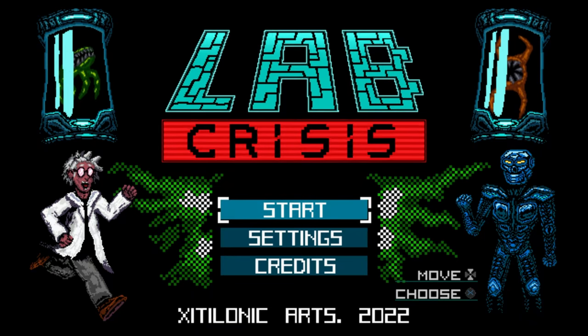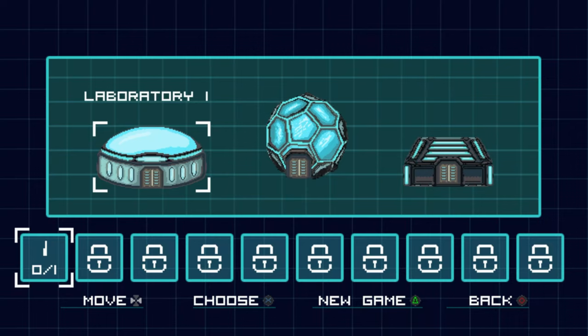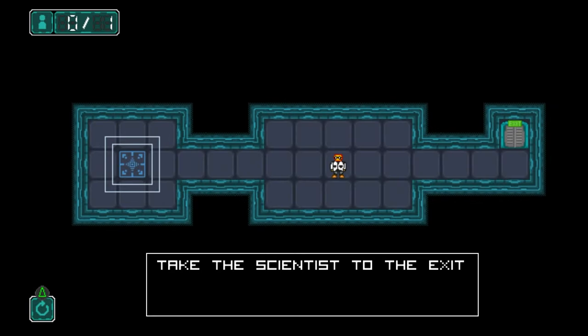How's it going everybody? PoserMobile here, bringing you another absolute banger of a platinum. Today we've got another one from Zitalon called Lab Crisis, and you're looking at $5 on the PlayStation Store with 4 total stacks.